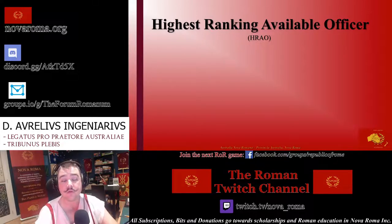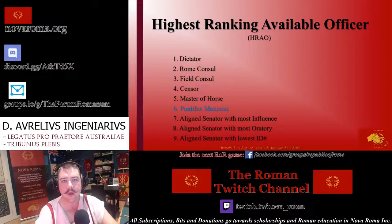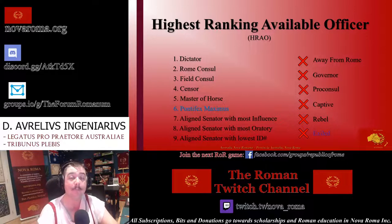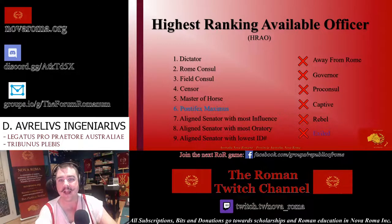The highest ranking available official, or HRAO for short, often leads proceedings and actions in various phases. Each office and Senator is ranked in an order of precedence — the highest rank present among the Senators is the HRAO. Normally the Rome Consul will be the HRAO in most circumstances, unless a dictator has been appointed. A Senator cannot be the HRAO if they are away from Rome, are a Governor, a pro-consul, away fighting a war, are captive, have rebelled against Rome, or are in exile as a result of prosecutions.